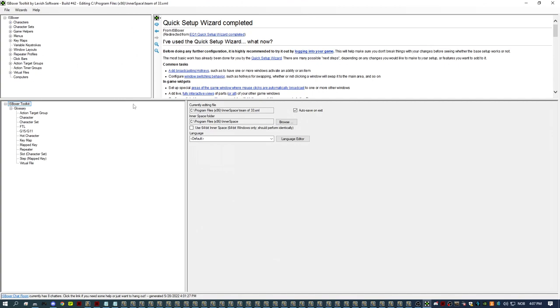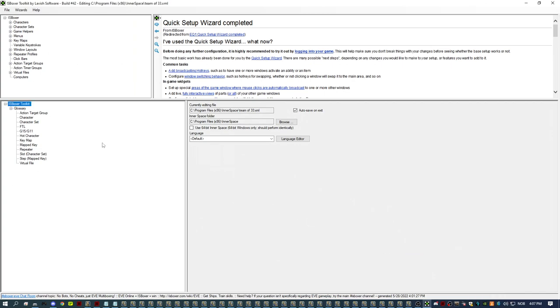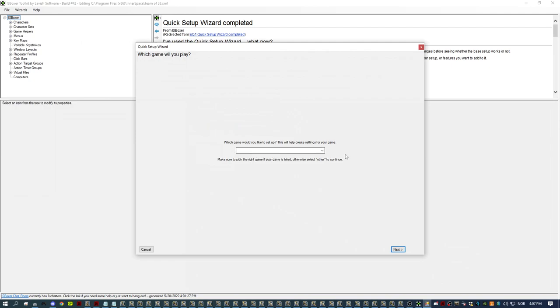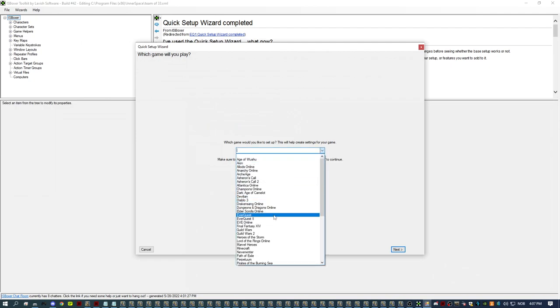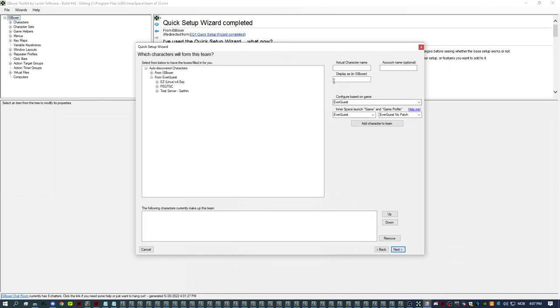After you've installed ISBoxer and added a game profile, you just open up the toolkit. You start by doing the quick setup wizard, select the game you want — EverQuest, obviously — and then you can add characters here, as many as you want to play on the server. You may find the INI files for your different characters from your EverQuest folder, but in case you don't have them, the first time you have to add them manually. So you start by entering the character names and then type the account name up there, then add the character and move on to the next.